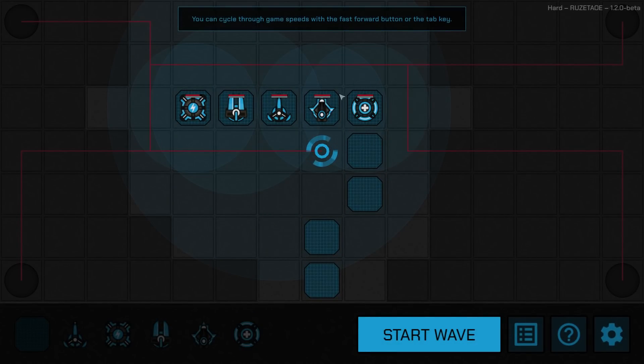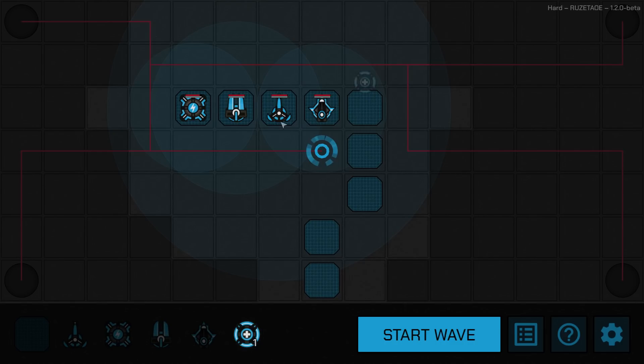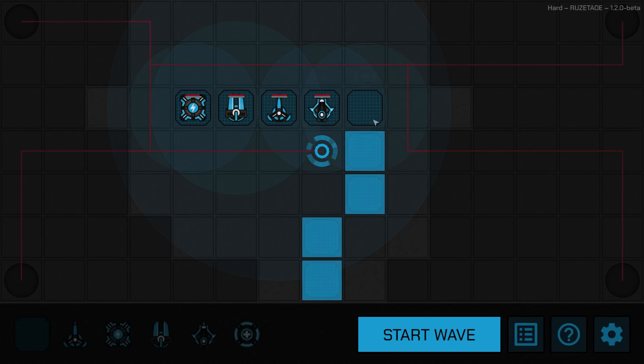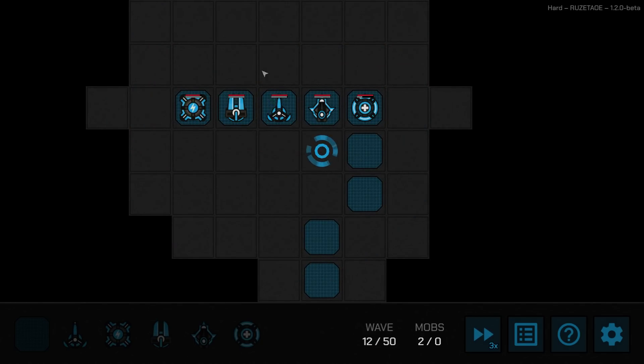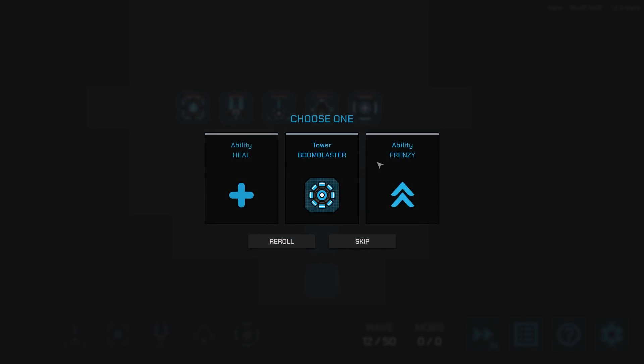The healer tower has limited range but can heal things, including my main base. I could stash him in the middle. He won't have anyone to heal right now since nothing's very damaged, but when something gets damaged he can heal it — including my core. He doesn't heal himself though. That was a pretty easy wave.